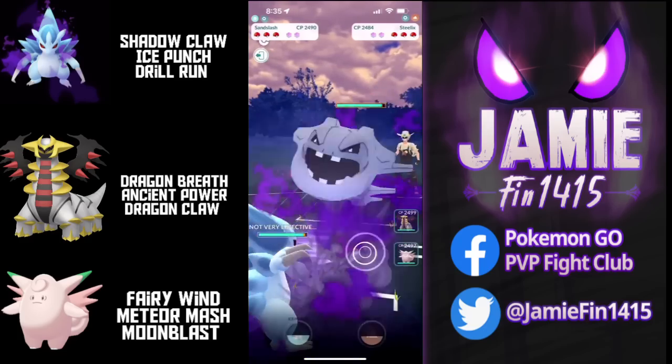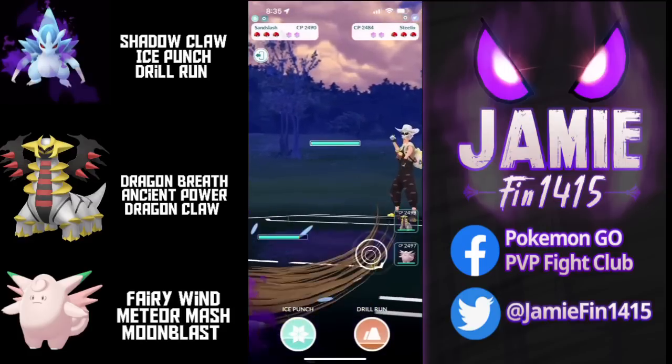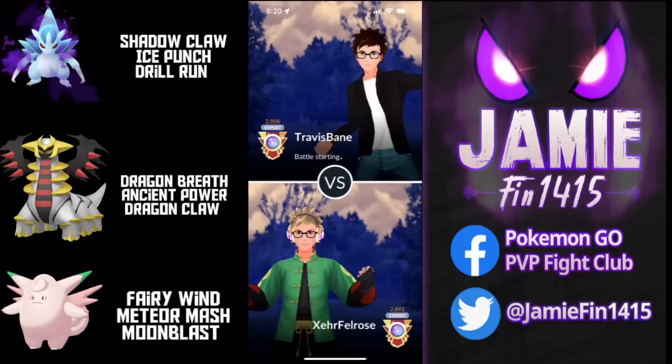Shadow Alolan Sandslash into Steelix — a great lead. The opponent stays in. We farm up some energy and attempt to catch onto Pidgeot, but Zerafelro says no. Welcome back to the channel. We're getting towards the business end of the season. It's time to hit your goals, and today we are showcasing, in my opinion, the most busted core in the open Ultra League: Shadow Alolan Sandslash and Clefable.